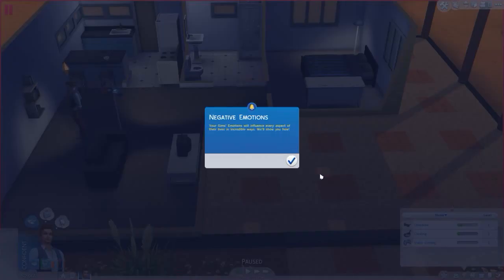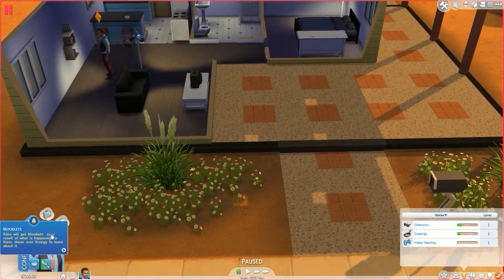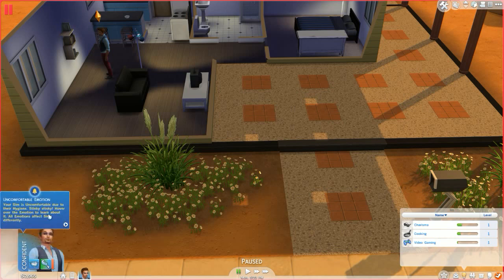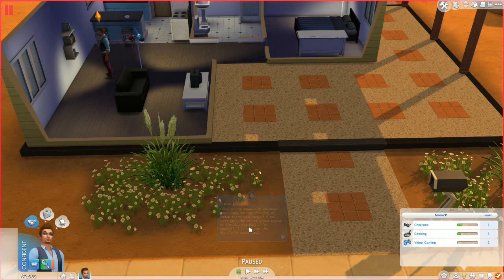Your Sim's emotions will influence every aspect of their lives in incredible ways. Sims will get moodlets as a result of what is happening to them - hover over 'grungy' to learn about it. Grungy? Didn't know he was grungy. Uncomfortable emotion - your Sim is uncomfortable due to their hygiene. So he has to take a shower if he's grungy.